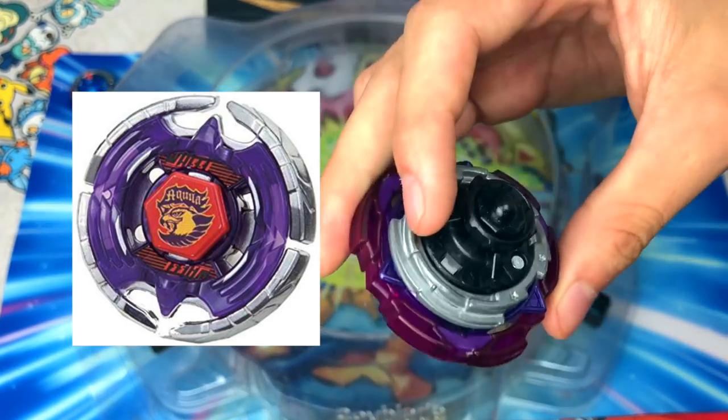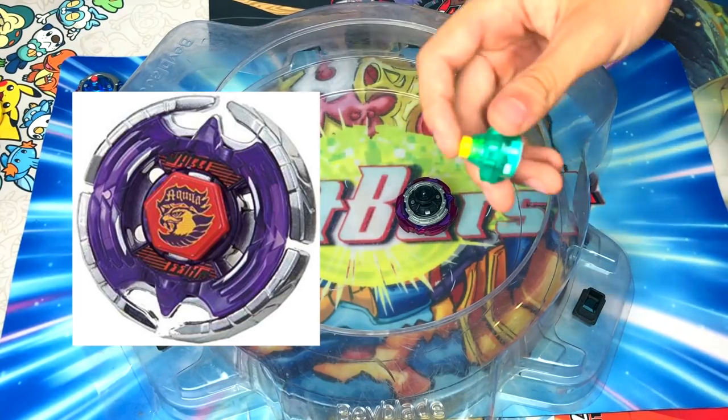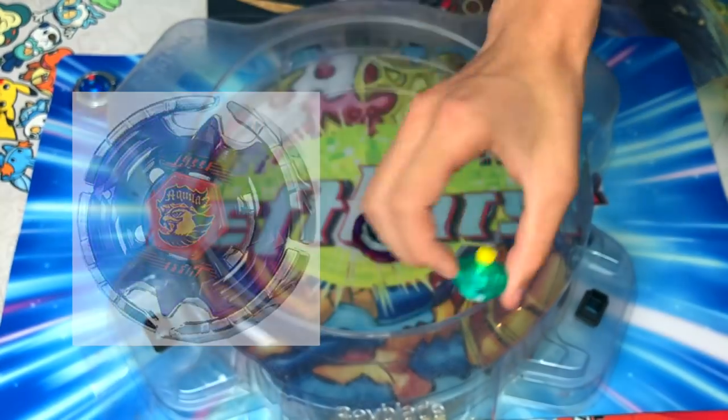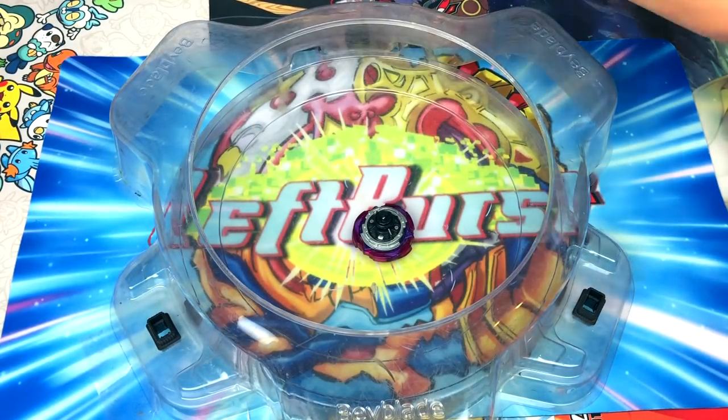Guard driver — because it's black. I was thinking of using Yielding since it's more like the WD tip Earth Eagle had, but it didn't fit the colors at all. Earth Eagle's WD tip was black. Anyway, let's just get this battle started and see how these babies work.